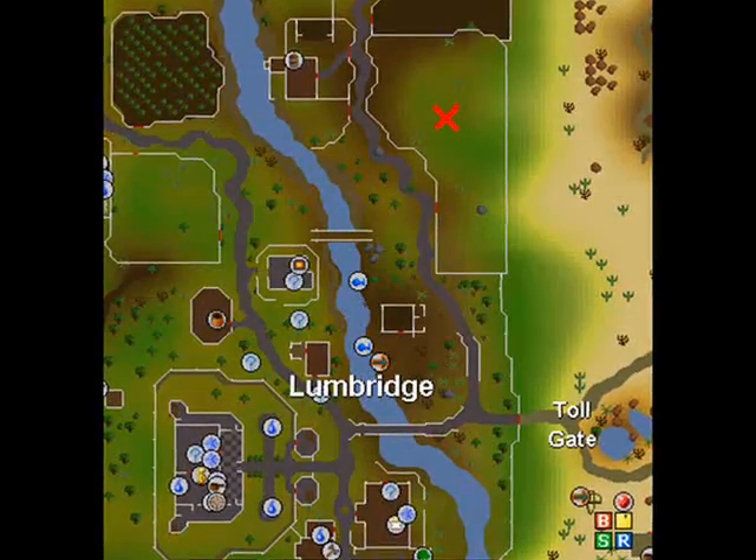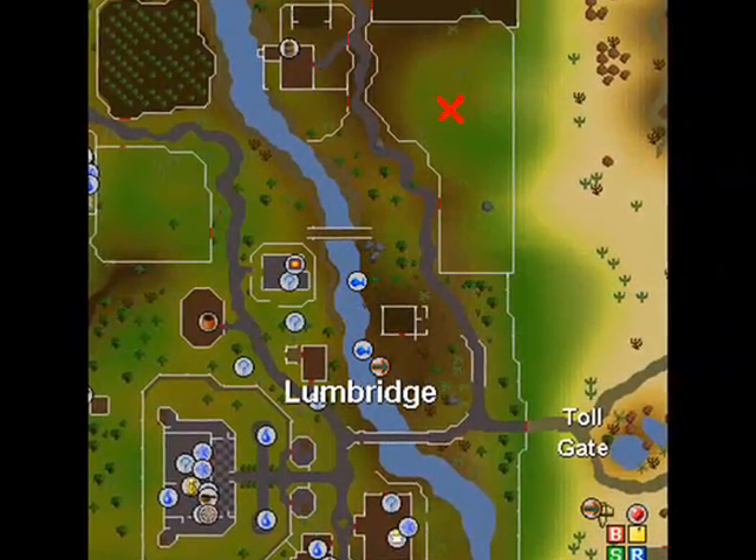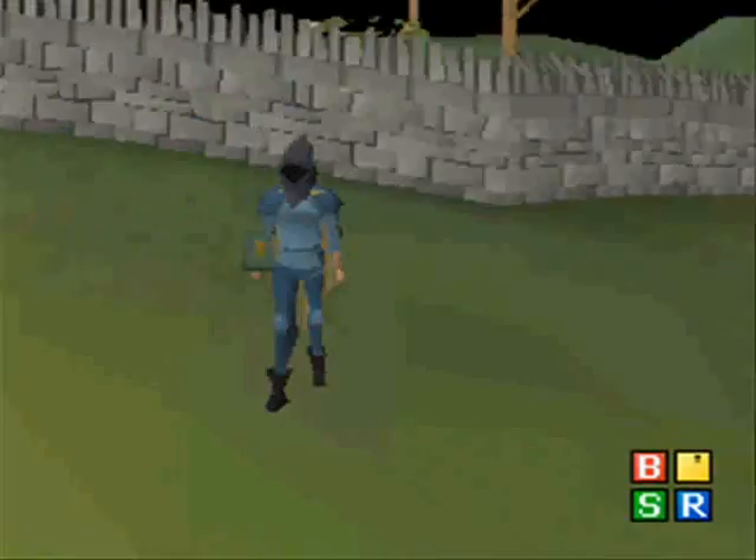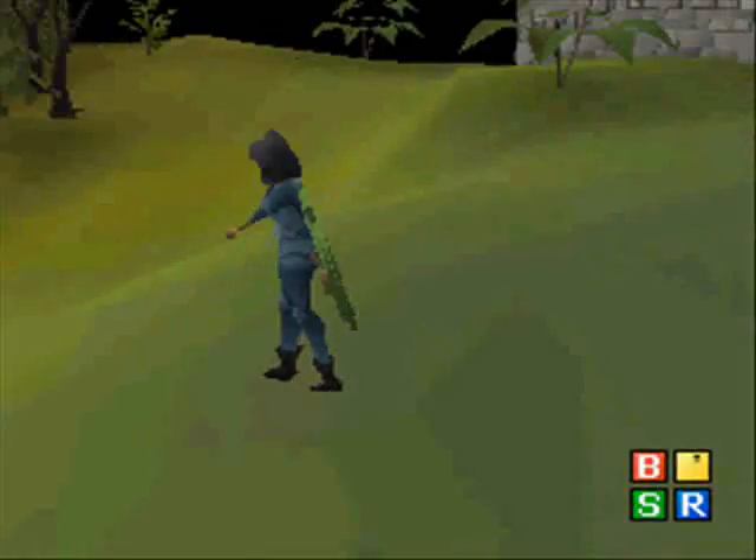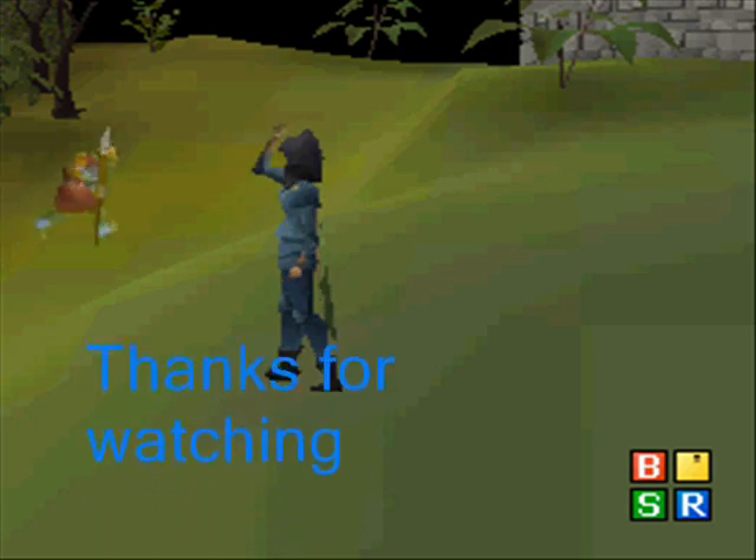4. Cow hides, located across from the sheep in Lumbridge. If you would like more ideas and information, refer to Watch the Gold Unfold Part 1. Thanks for watching. Subscribe and comment.